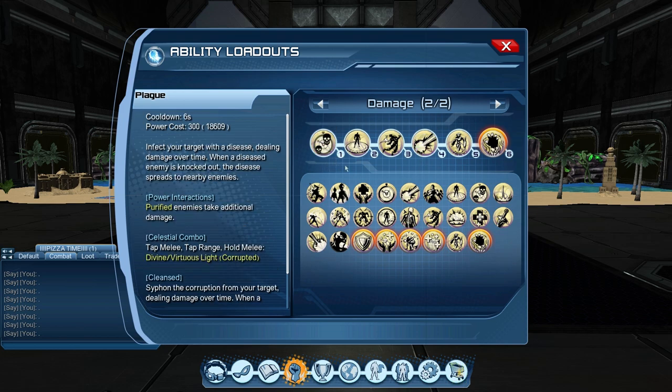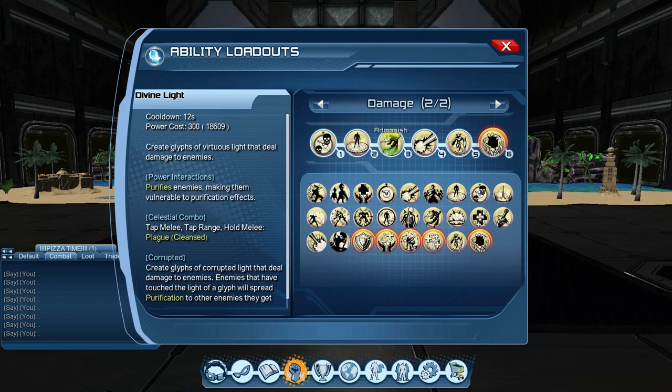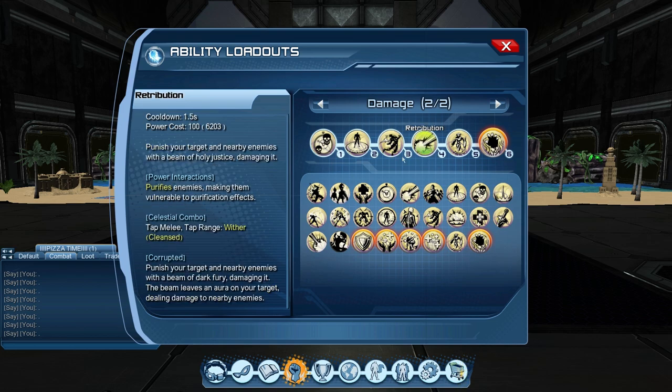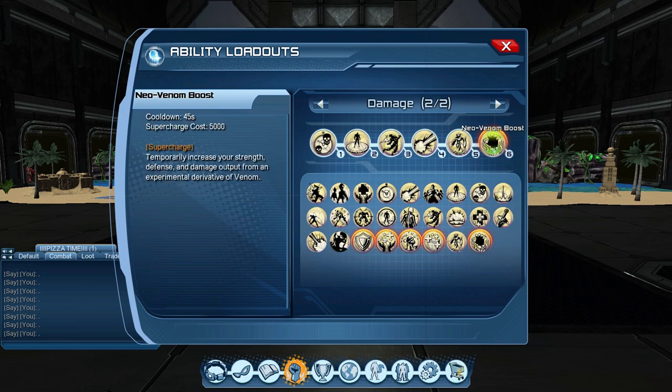Number four is Retribution: tap melee, tap range — it's a burst damage and also leaves an aura on your target dealing damage to nearby enemies, so AOE damage. Retribution is quicker and works with the rotation. If you use Sacred Light you'll be stuck there for six seconds with everything on cooldown. Pop Plague, do the combo, clip it with Divine Light without the combo, clip with Admonish and do the combo, repeat three times, then cycle one through four again. Robot Sidekick and Neo Venom Boost for your supercharge.